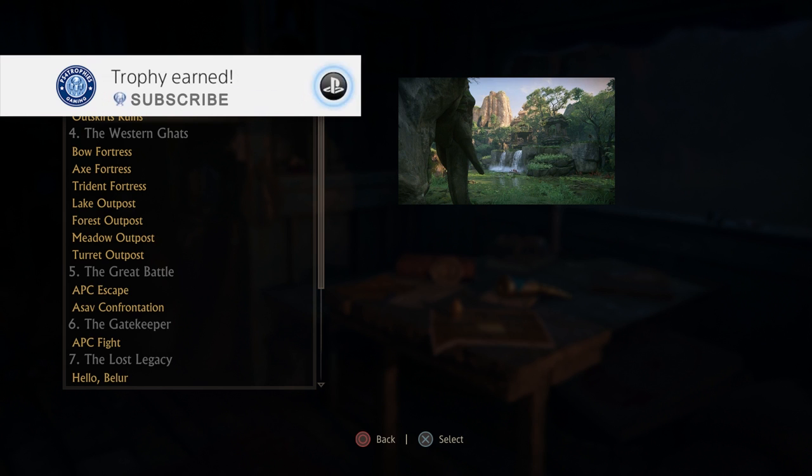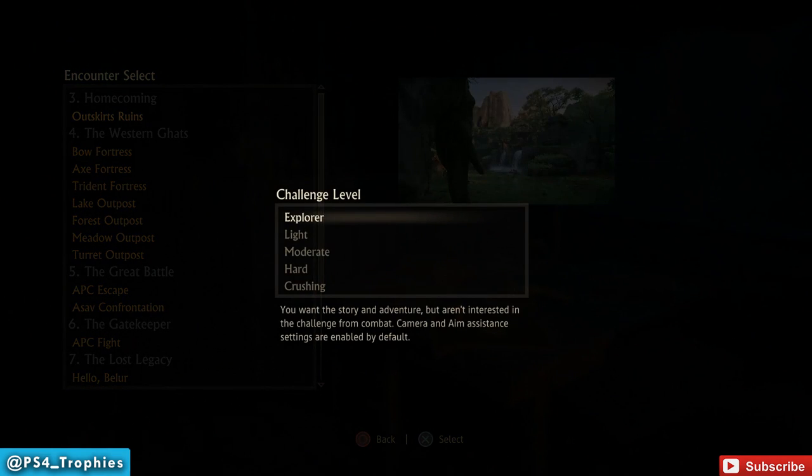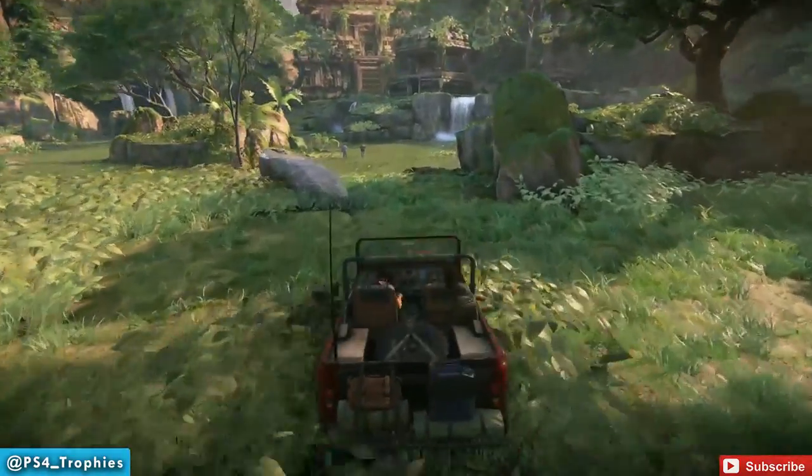Hey guys, Brian from PS4 Trophies. We are heading back to Outskirts Ruins in Chapter 3: Homecoming. We're going to use Encounter Select and we're going to go for the 'Make an Entrance' trophy. To get it, we need to defeat enemies with a vehicle, long gun, melee, and grenade in that order.